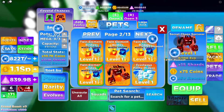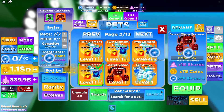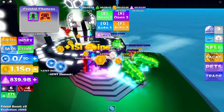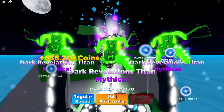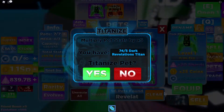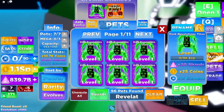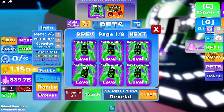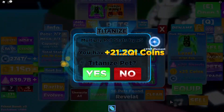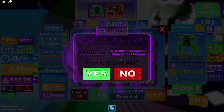Chaos fusion — where is the dark revelations titan? These are literally my best pets. Imagine doing max evolution on him — those are max so we're going to have to get it for this one too. We're going to titanize even more of these — look at how fast we're doing it. Let me know in the comments if you think I'm gonna get the legendary version of this titanized. I'm just going to keep opening and making them chaos infused, then after this we're honestly just going to go for the leaderboard.